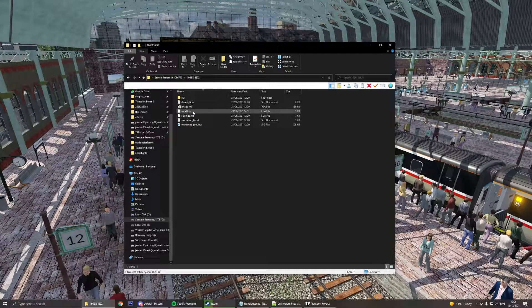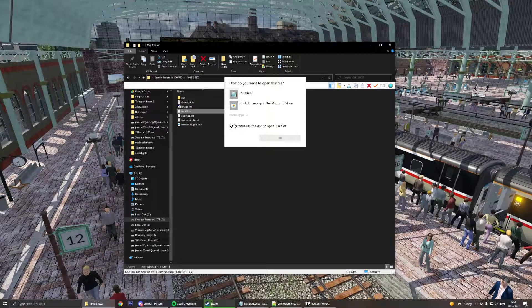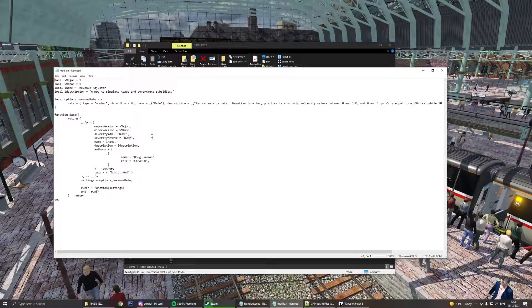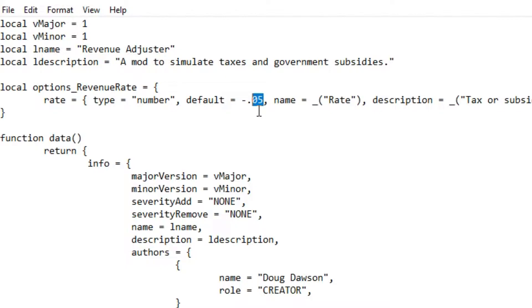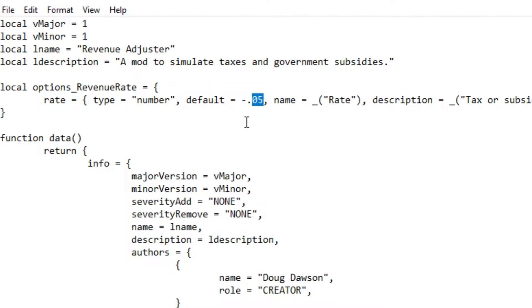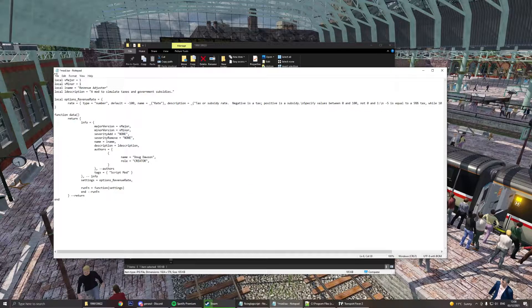Open this and check the preview — we have the Revenue Adjuster mod. You want to open the mod.lua file, make sure to uncheck it, open with Notepad. We're looking for the number that says default equals minus 0.5, and you want to change this to 100. Then File, Save. Simply as that — all done.